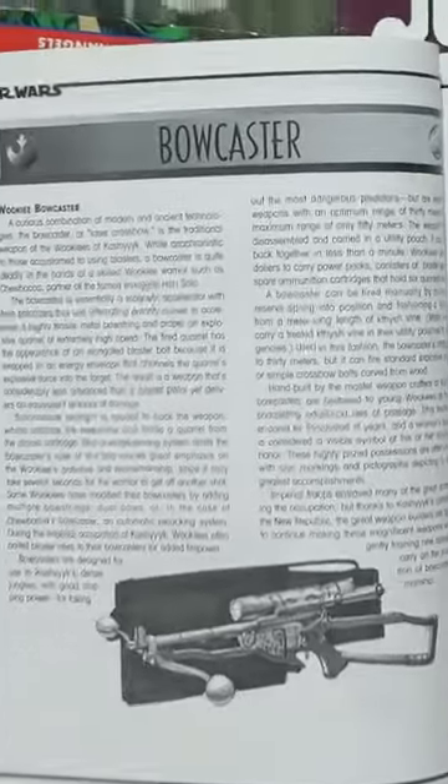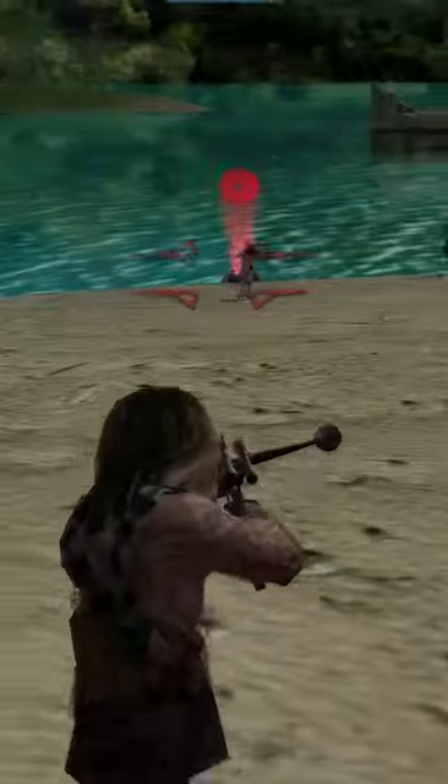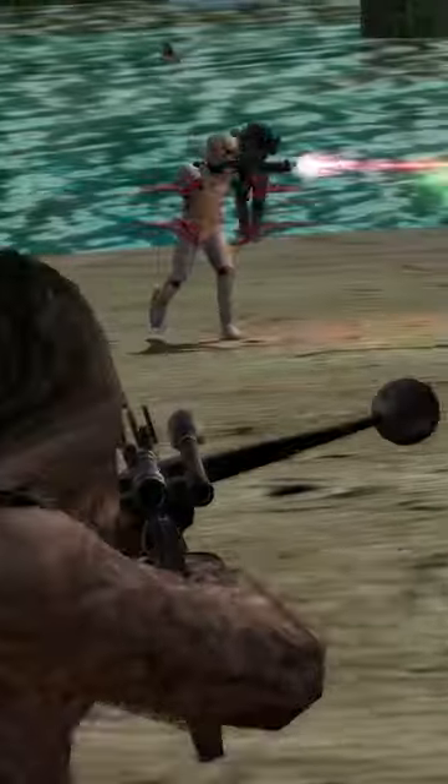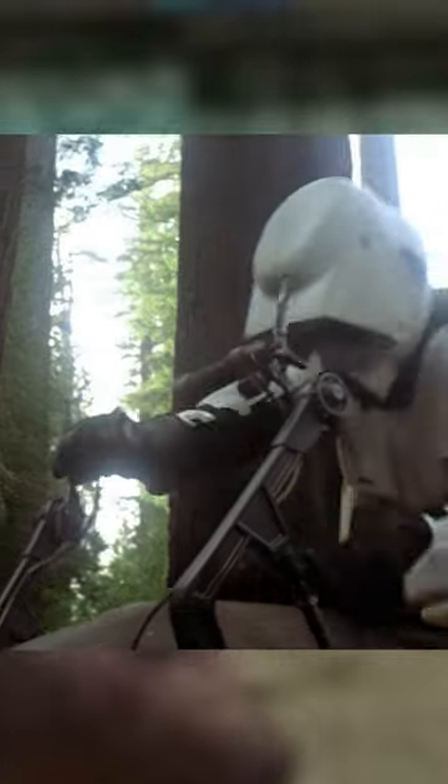Crossbow ammunition is usually called bolts instead of arrows, but we can't do that — blasters already fire something called a bolt, so we use another name. Bowcaster ammunition are quarrels. Chewbacca's bandolier mostly holds boxes of six explosive quarrels each.